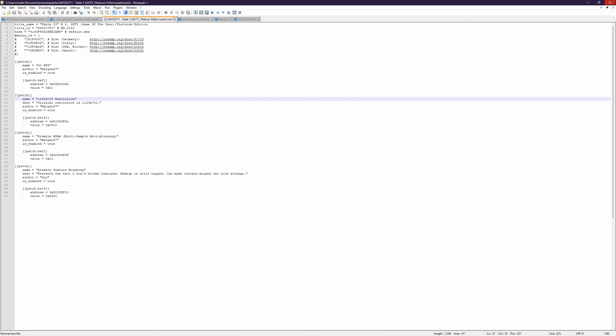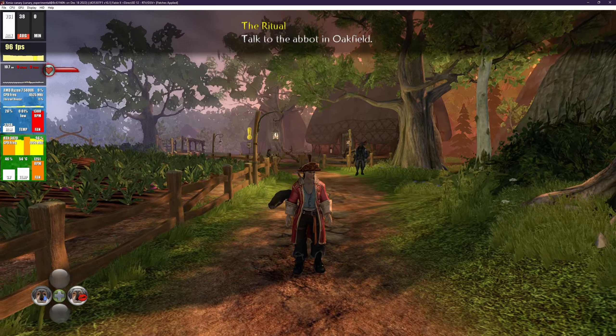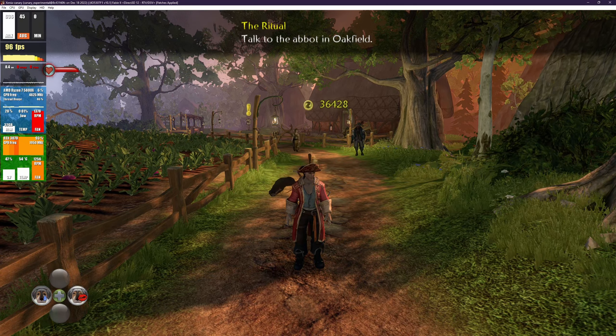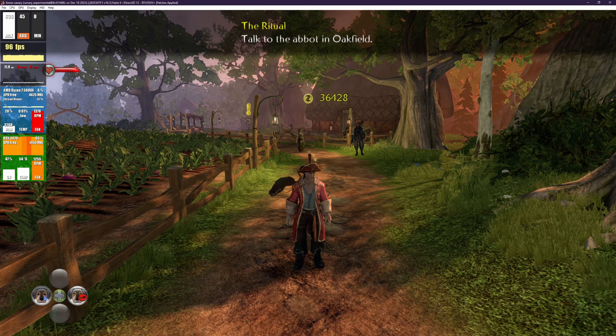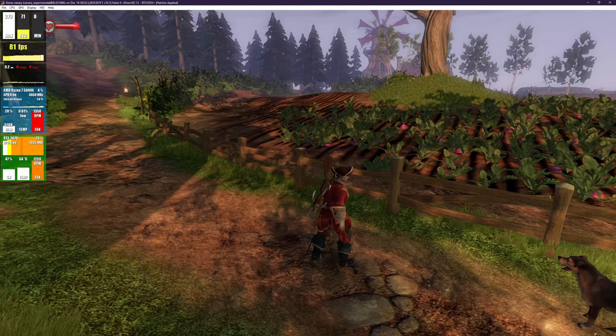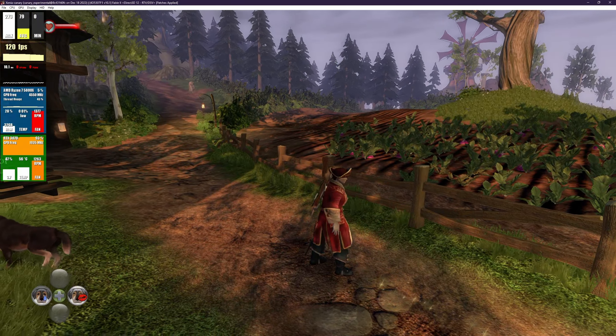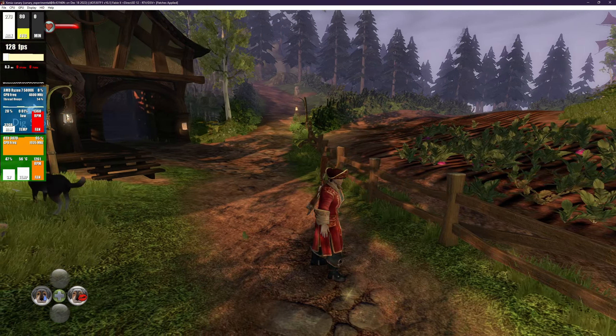So once you add the patch, hit save and exit out of all this. We're back in game and as you can see, the character is still fixed but we have pretty darn good FPS. The game is smooth and fluid, it looks awesome. Now the dog is not bugged — he has all of his fur — but that might change. I do see some issues when he moves, but other than that he looks awesome.